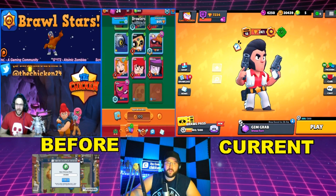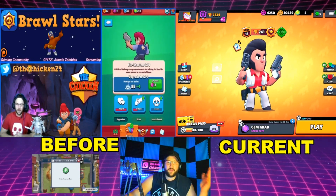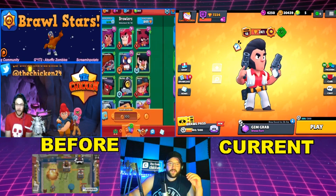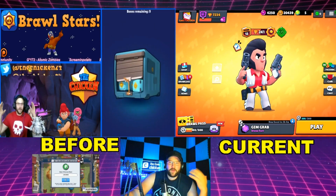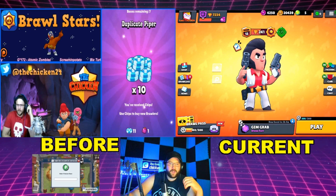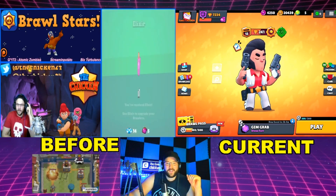Colt's attack, Six Shooters: Colt shoots six straight long-range shots out of his revolvers. Their long range can pick off distant enemies. Each bullet by itself does little damage, but a whole volley hitting an enemy can deal devastating burst damage. His gadget, Speed Loader, instantly reloads two ammo, making him quicker with lots of damage and good range. Star powers: Slick Boots increases his movement speed by 10%, and Magnum Special increases Colt's attack range and bolt speed by 11%.